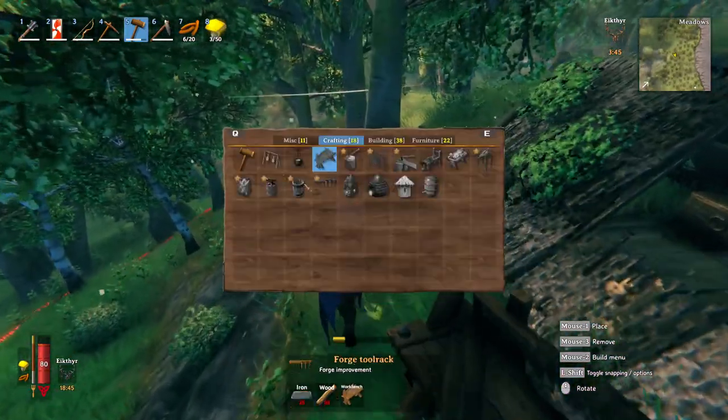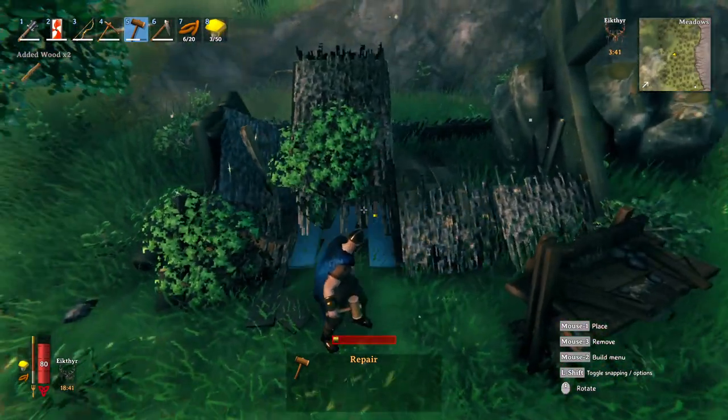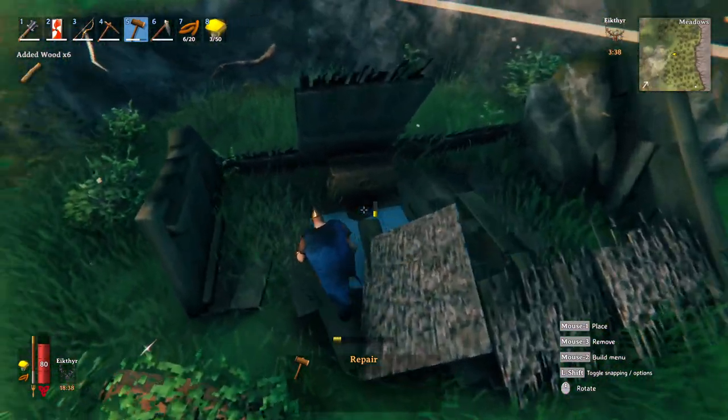An easy way to farm wood is whenever you see an abandoned house or building, build a workbench next to it, dismantle the whole building, and get a quick 30 to 40 wood.